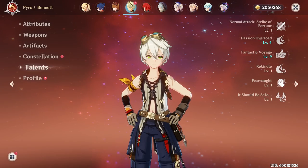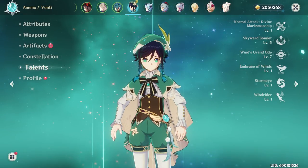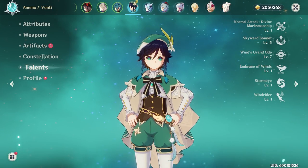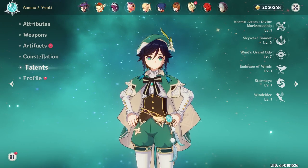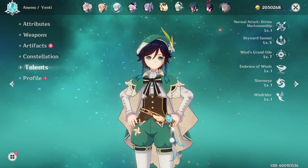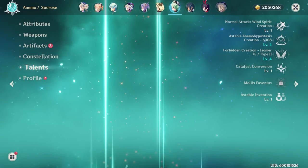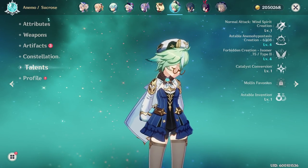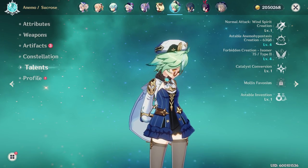Due to her own elemental burst capabilities, Yomiya works well with anemo characters. Characters like Hu Tao have a harder time as solo pyro applying pyro when their elemental skill drops off, but Yomiya's burst does periodic pyro damage, giving an opening for anemo characters like Sucrose, Kazuha, Venti, or Sayu to use the Viridescent Venerer set and reduce enemy pyro resistance by 40%.